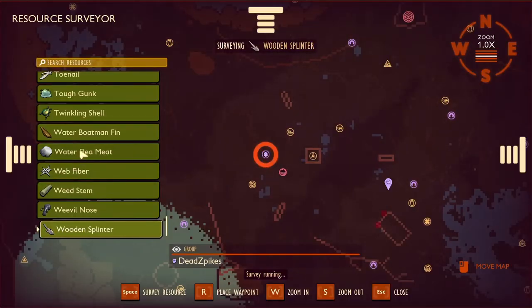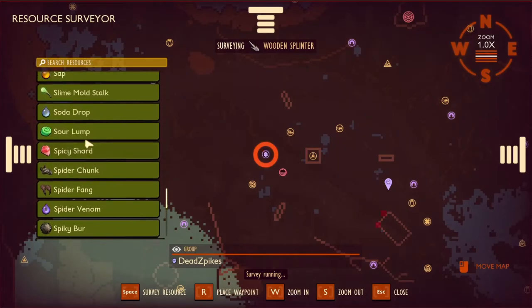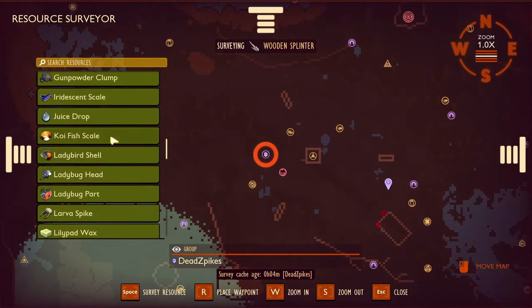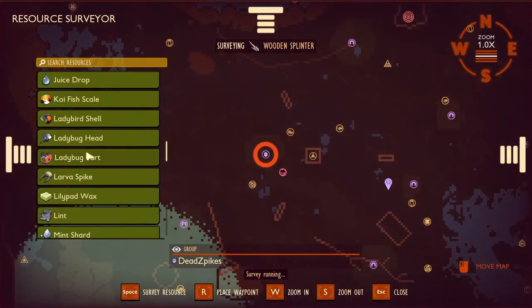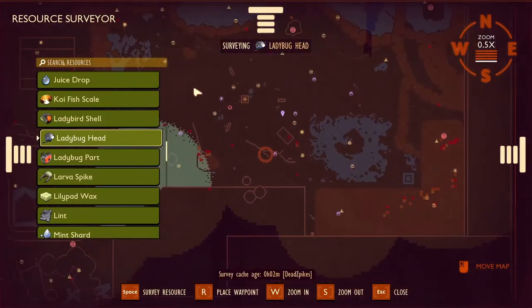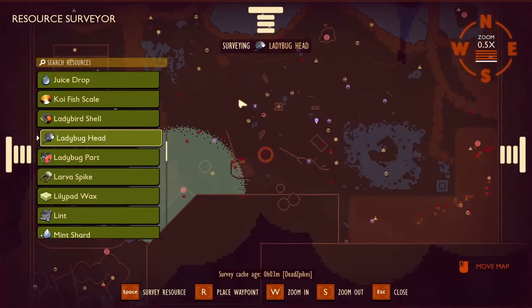The first thing we're going to look for is the ladybug head. You will first have to analyze the piece for it to pop up here, but you can just look up ladybug part if you have defeated a ladybug yet. I'm just going to search ladybug head, and you can see where all the ladybugs are. So let's go take care of this one down here.